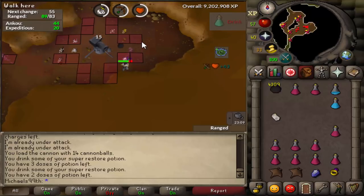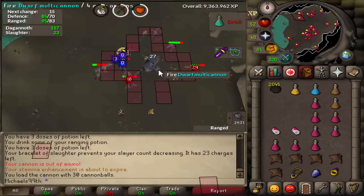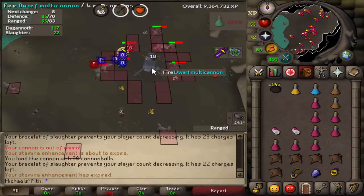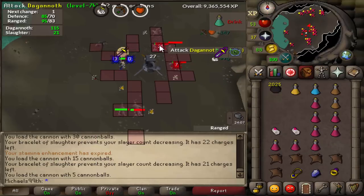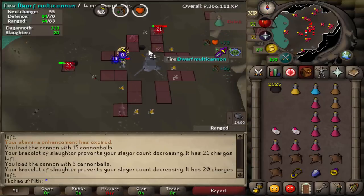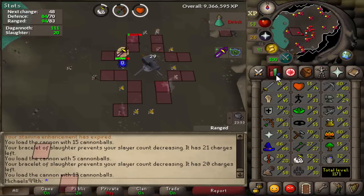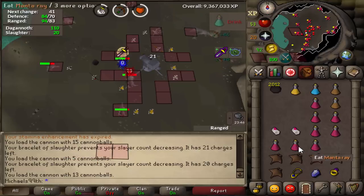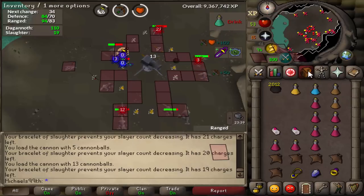I got a task I didn't get before — Dagannoth. In my opinion, the best task for low-level Slayer. You fuel your cannon and place it around the middle, first checking that there is nobody else in your world. Use Bracelet of Slaughter. This task gives insane experience rates — over 80k an hour in Slayer if done correctly and if you don't forget to fuel your cannon. Use Protect from Melee because the rangers have poor accuracy but the meleers hit quite hard in Armadillo armor. Use Bracelet of Slaughter, potions, prayers, and abuse the cannon.